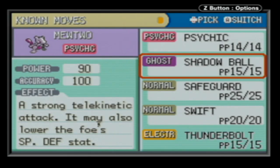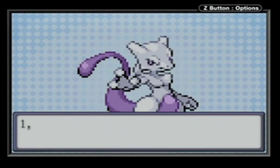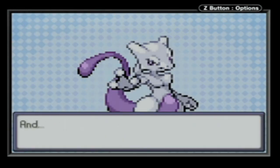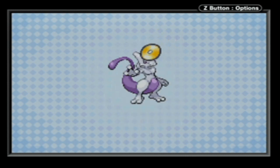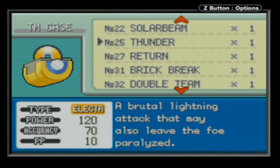Even though some of these moves could be better used - he could just Calm Mind sweep everything - we're not using setup. We're just doing coverage to make it fun. We're going for straight coverage: no setup, no X items.